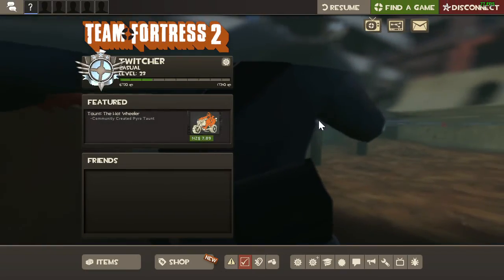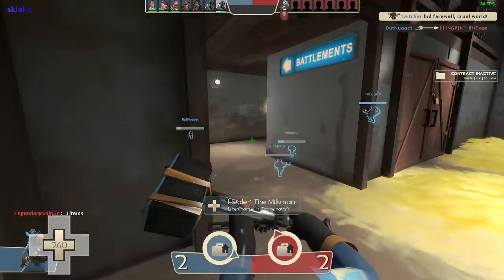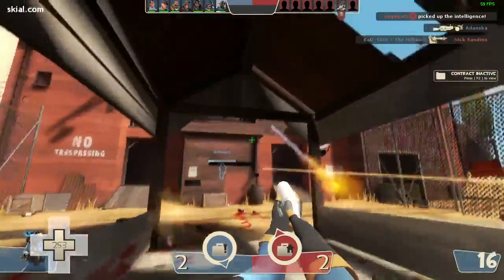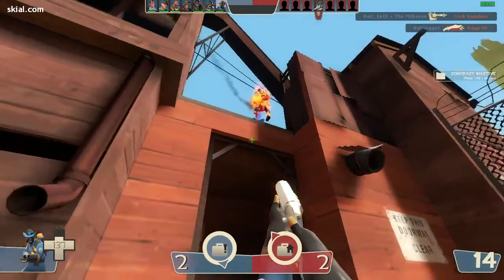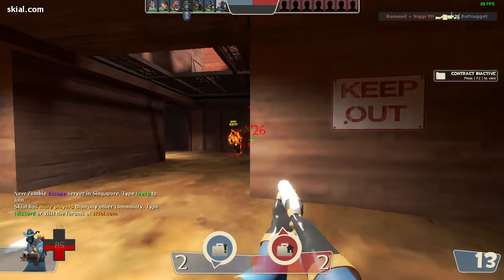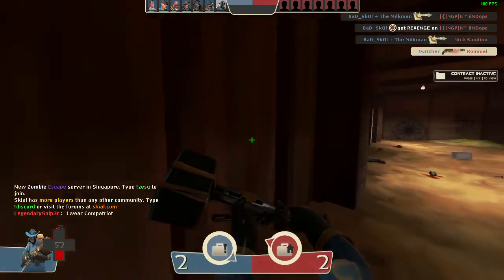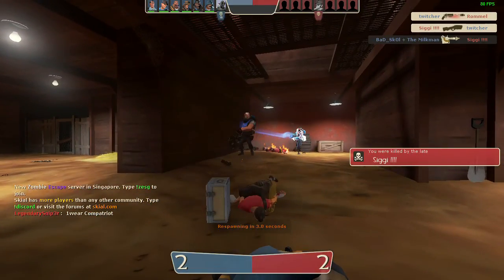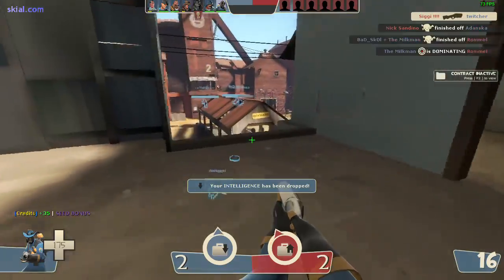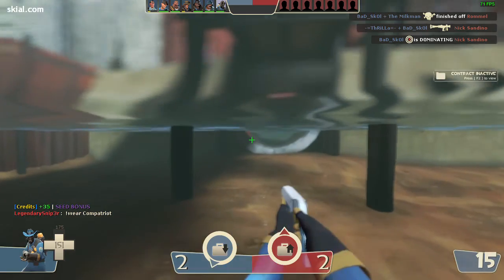This is the old loadout I used to use. You can switch between them very fast. That's probably the best Pyro loadout — this one here or the Detonator. With this one you can only do that one jump and it's not that great, but the Detonator you can use for more.